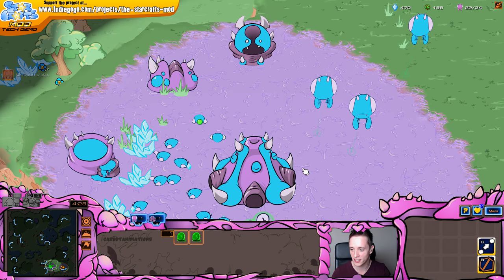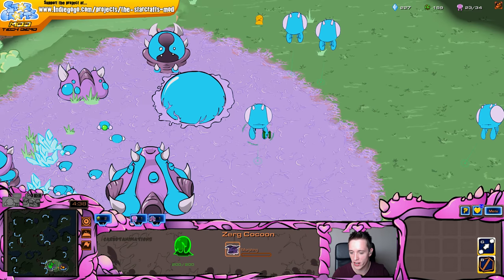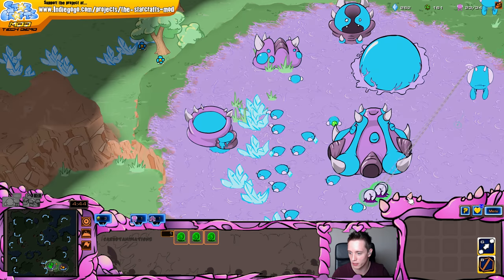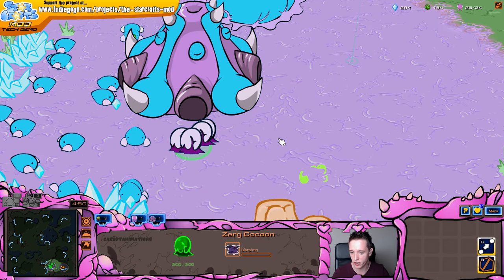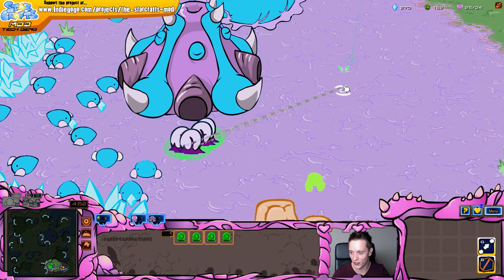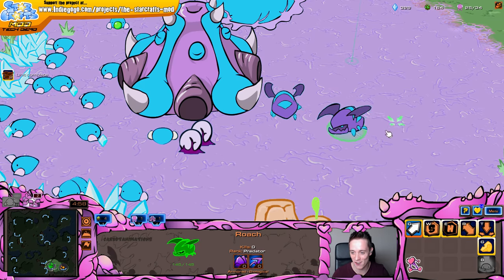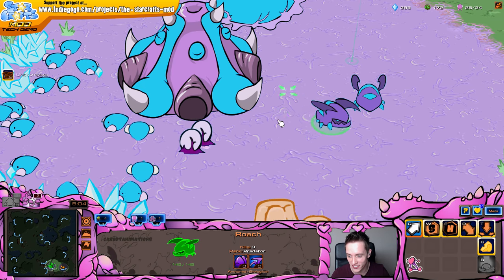We can go ahead and create some of these roaches and see what they do. One Zerkling is actually moving in right now for my opponent, which is a little bit scary - he's actually running around, not even going for my base. Roaches should be spawning any second though. I'm ready for this. I wonder what they look like. There we go - they look exactly like the roaches from the StarCrafts series, obviously. This is awesome.